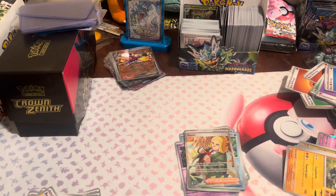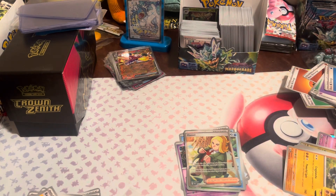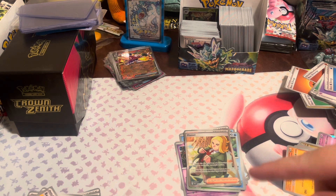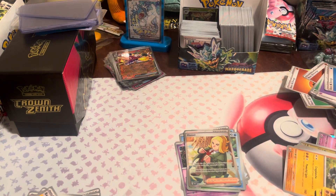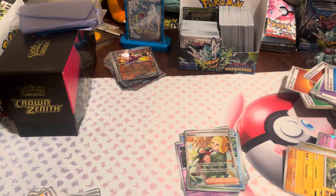I busted this box here just to get a start on the binder — this is all dupes honestly from Twilight Masquerade. I've thrown in around $250 between the packs I've already done, and obviously those two cards will be going in. We're going for the master set, so we need all the reverse holos as well — it's going to take some time, but we're going for it. Thanks for watching, see you tomorrow for day 17!